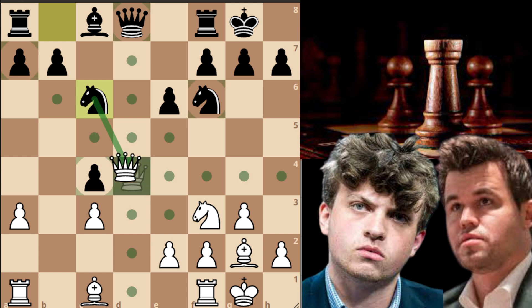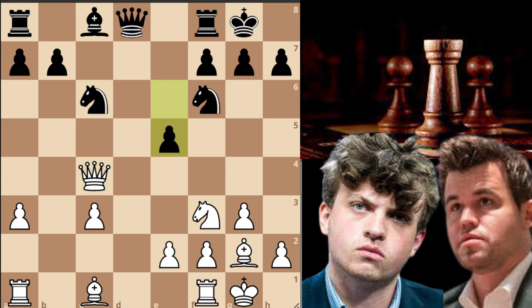The queen is attacked so queen captures on c4 and now e5. Black is intending to develop his bishop on e6 and gain a tempo on the queen. Magnus goes bishop to g5, h6 by black, and now rook on f to d1. Hans Niemann finds a very good move — he plays bishop to e6.